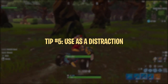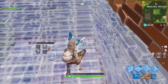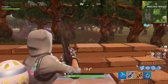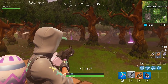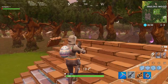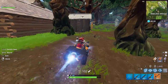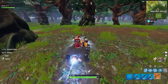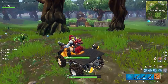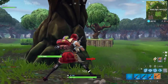Quad Crashers are loud — extremely loud — and there's no way around it. You can, however, try to take advantage of the noise by using it as a distraction. Obviously, opponents are going to hear you coming, but sometimes the noise will cause them to tunnel vision the Quad Crasher. If you can hop off your Quad Crasher behind cover so it keeps rolling, you might be able to get a free shot or two on your opponent while they're distracted by the vehicle. The downside is that it doesn't really work without natural cover because the opponent can simply see you get off the Quad Crasher.